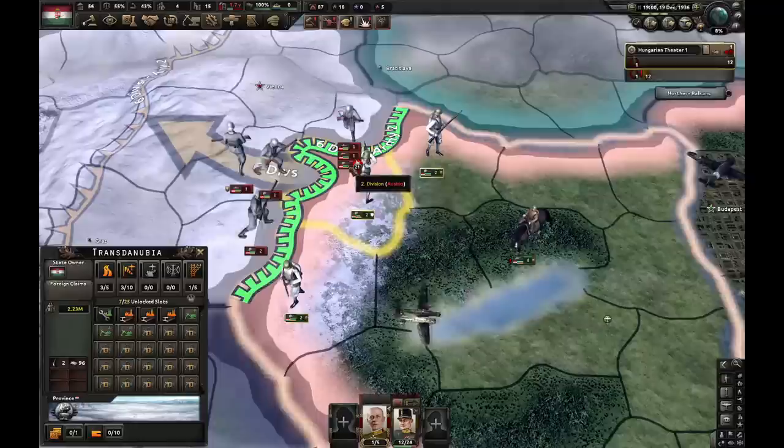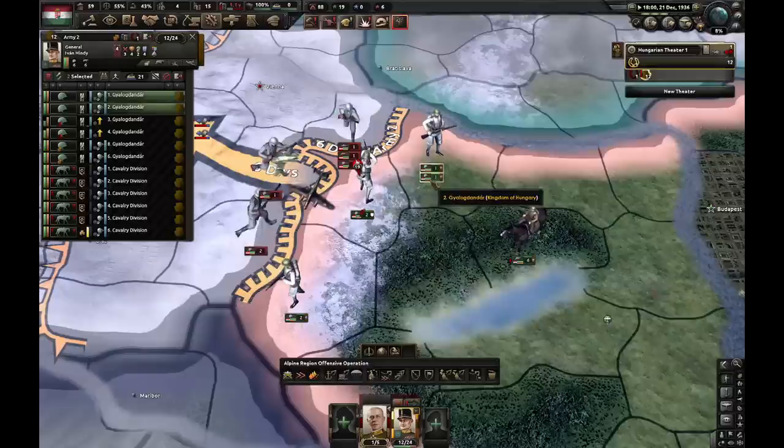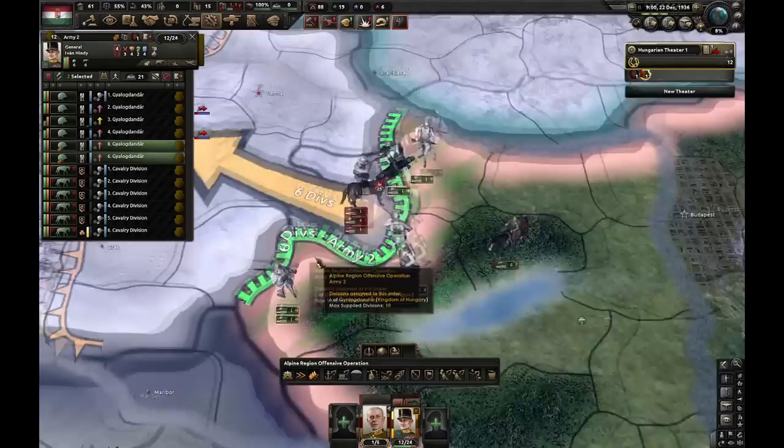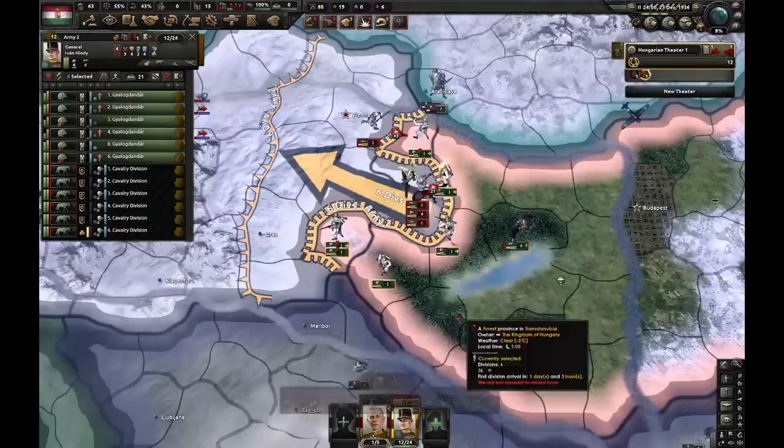It says zero hours everywhere except for this one infantry division, so let's wait another two days. What we need to do is fall back these two divisions and start marching one of these towards that location — they instantly pin these. And what we can also do now is encircle these six divisions. Basically it works like a charm every single time — it's the same. All of their divisions get stuck here and one division goes to Vienna later on. They'll likely put one division in Graz, but that's it.